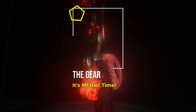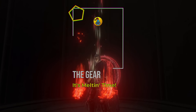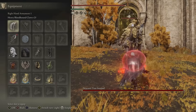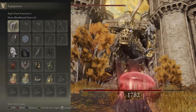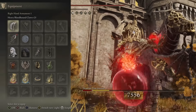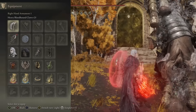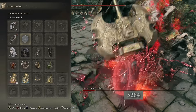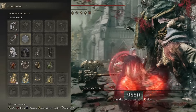Let's start with the gear and setup so we can wreck anything and everything. If you could leave me a like and subscribe that would be awesome, thank you. Our weapon of choice are the bloodhound claws plus 25 with the heavy affinity, and thanks to patch 1.09 the claws have been buffed. To help us with our buffs we have the god slayer seal plus 25 and we have a jellyfish shield which we don't need to upgrade.